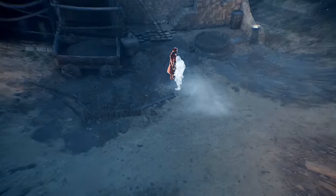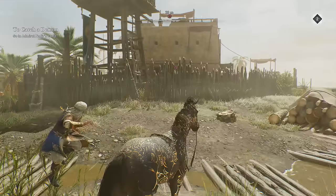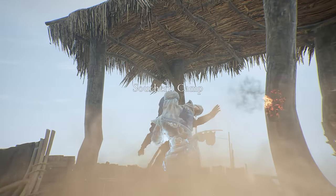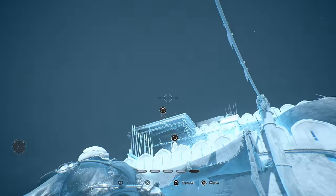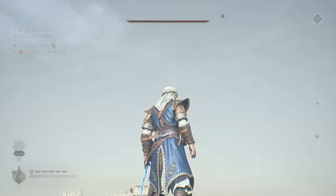The Assassin's Focus ability — you might assume at first it's just for setting up quick strings of kills. But it's also a really effective one-off warp attack that can quickly get you up to hard-to-reach spots. There are going to be a lot of heavily fortified areas you'll need to find a way into, and using Assassin's Focus on one of those wall guards is a super easy way to get right in there without all the hassle.